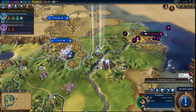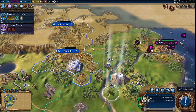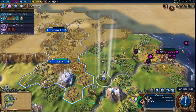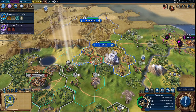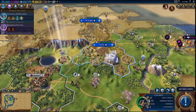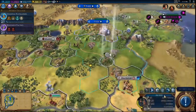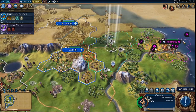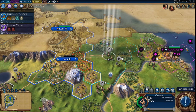Wonder completed — we built Stonehenge, but we need more housing and more amenities. We have our scout here — let's have them move over. I want you to be ready to enter and get ready to attack. You need to start healing, skip your turn. Let's go ahead and move our troops in.